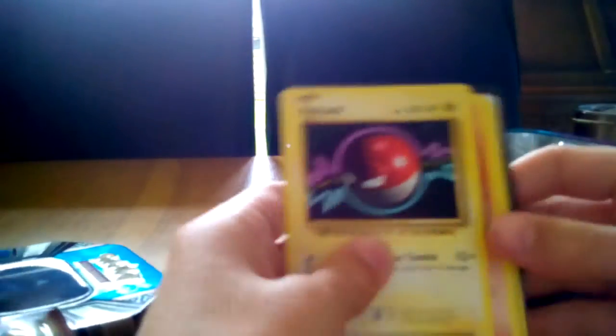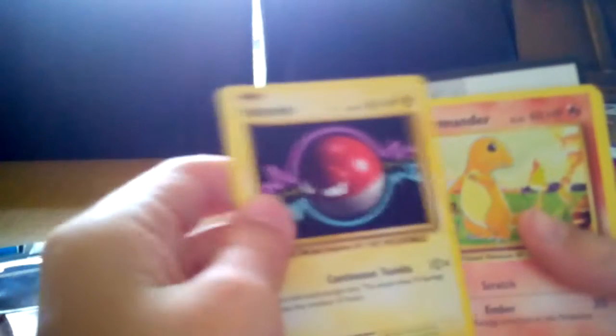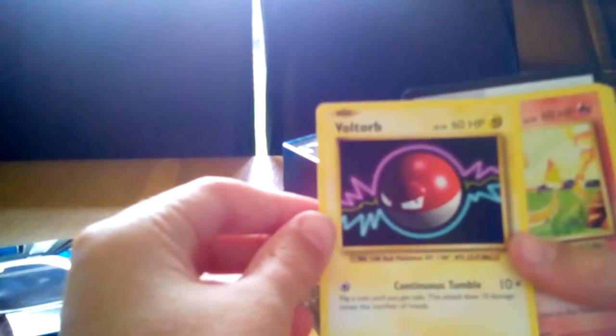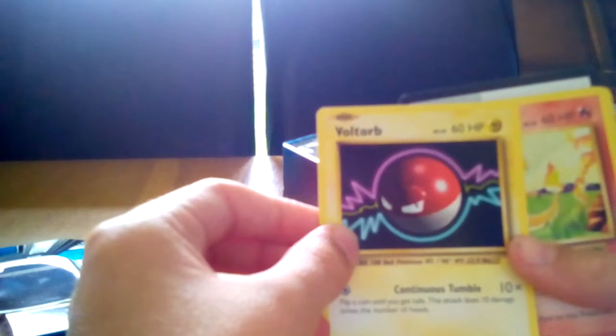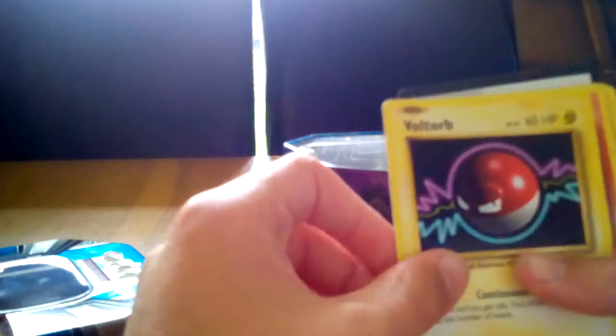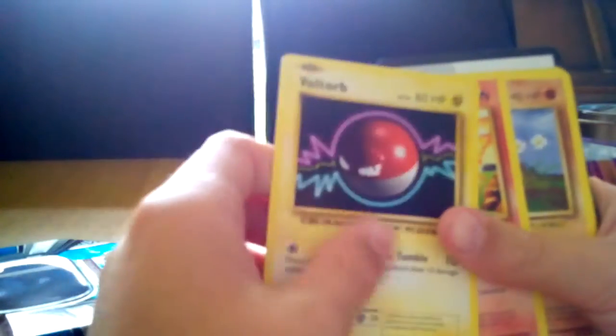Now we've got XY Evolutions - let's open this one up. I'm just going to try and open this thing. Okay, got it fixed. So I've got Voltorb - that's pretty cool. The attack says: flip a coin until you get tails, this attack does 10 damage times the number of heads. So it could end up going on for like 50 times without getting tails.